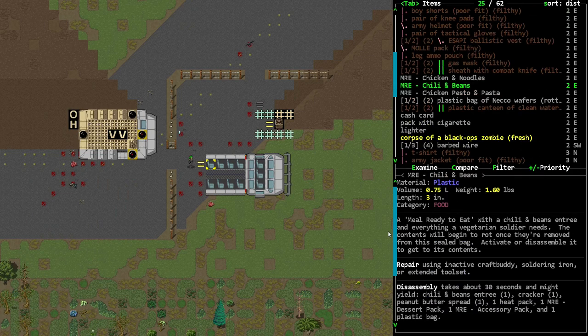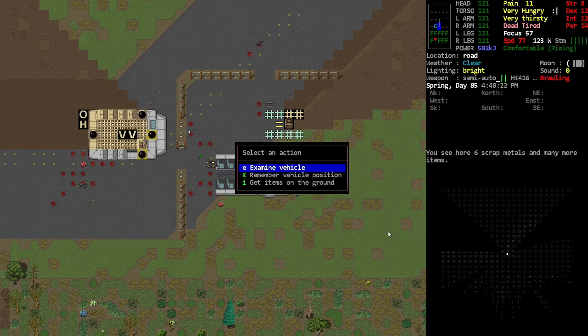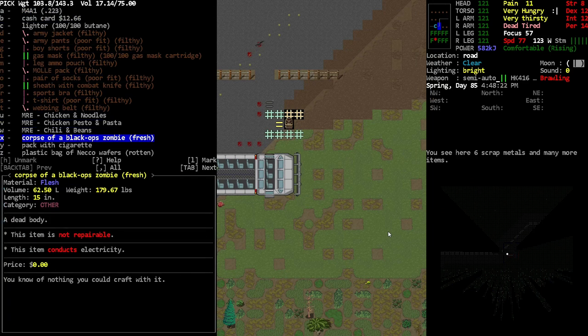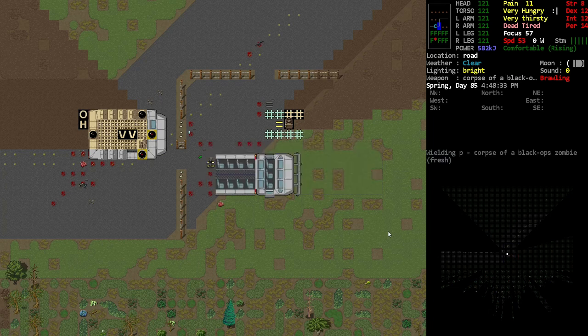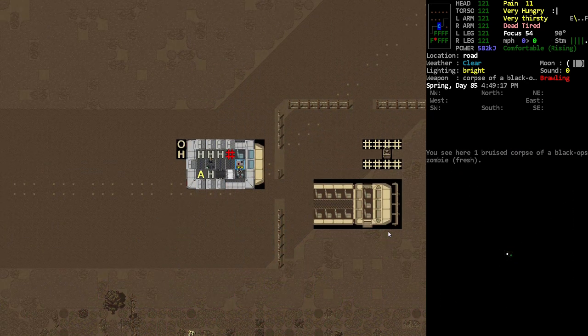Broken grenade hack — did it actually explode? Whatever. There's that turret. A lot of MREs around and a zombie right there. It looks like they dropped most of the food here — it's weird because the military zombies seem to be one of the best sources of food in my opinion.